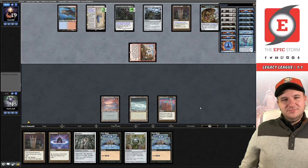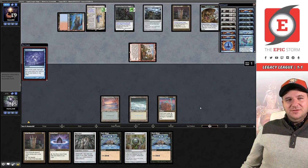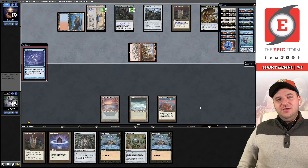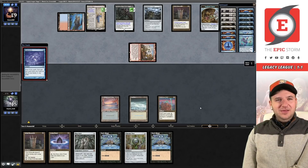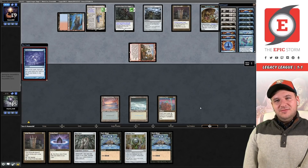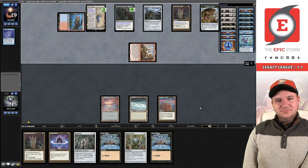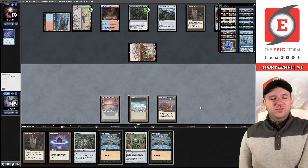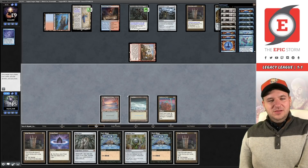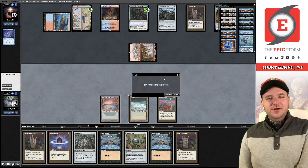They've cast Brainstorm — the most skill-intensive card in Legacy! There's a chance they only have six minutes and thirty seconds on their clock. It's kind of magical how slow players tend to play a lot faster when their clock hits red. They are entitled to their clock and there might be connection issues, but we're just dead here — next turn they get Painter plus Grindstone. I'm going to save us five minutes and just concede. We're now one and two.